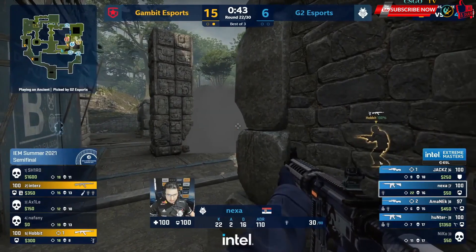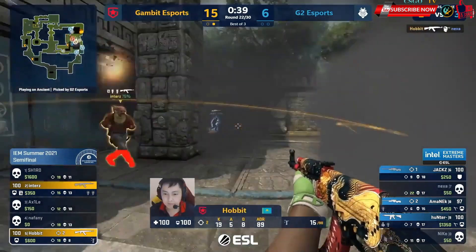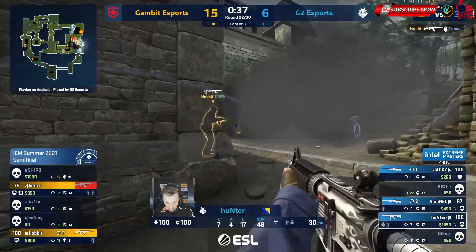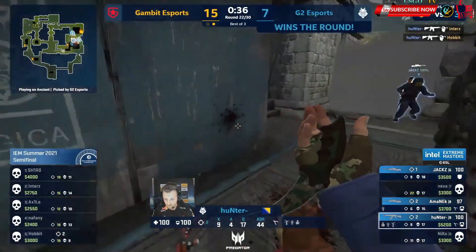Bomb being delivered now by Inters. Hobbit has to clear this cubbyhole — he will. Two versus three. Hunter can deny it all and he will. G2 extend play once more.